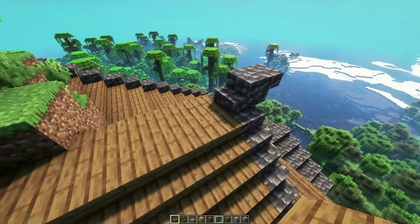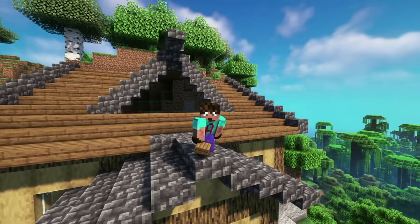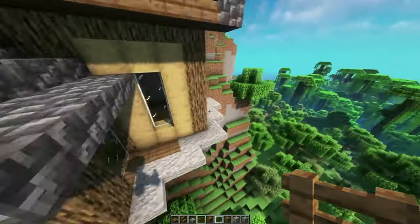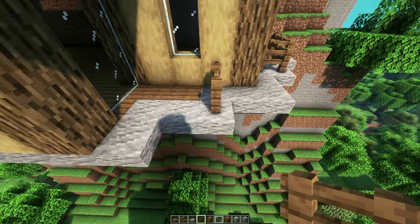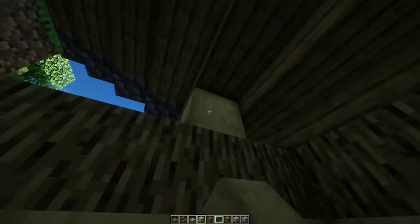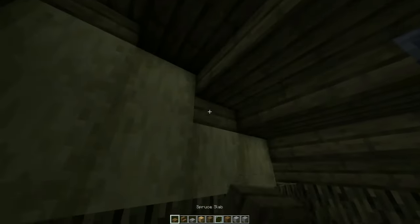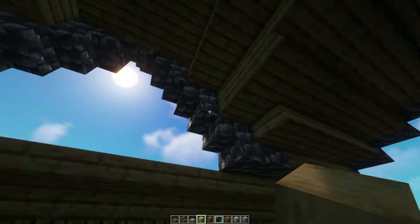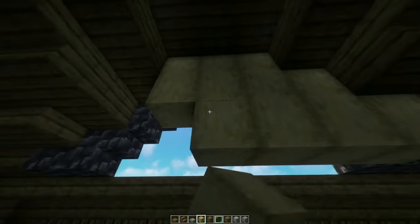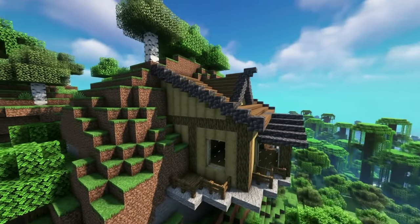It should end up looking a little bit like that. I'm going to place two spruce slabs there just to give that a little bit of extra shape. Obviously if you're doing it on a different cliff face, you'll get a slightly different shaped roof. I'm bringing in some spruce fence, following the curve of that circle all the way to the edge of the wall on both sides and at the front as well. We're then coming inside the house and placing solid oak wood, filling gaps with spruce plank. Our house is now fully enclosed.